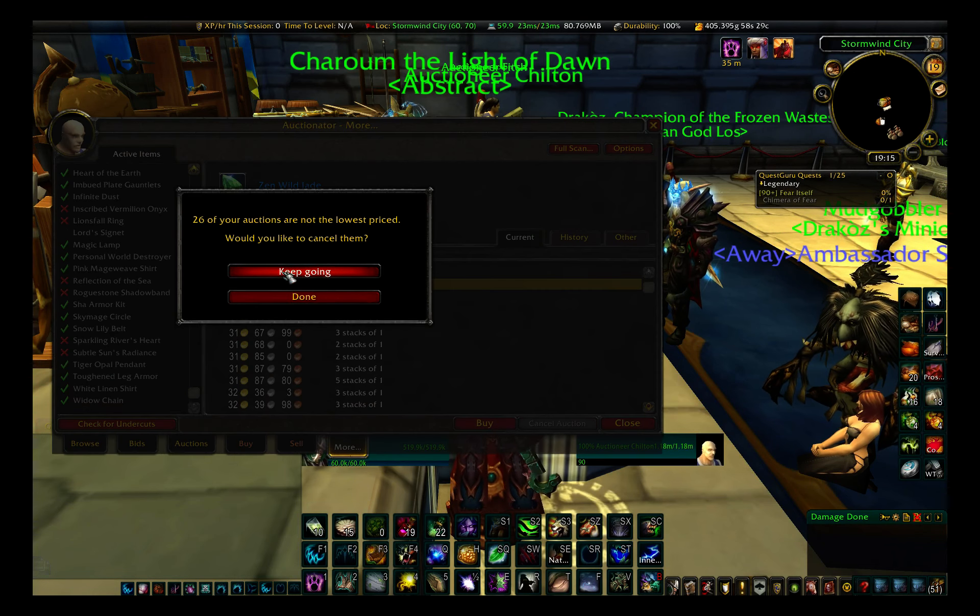The most profit I've made from leatherworking has come from making the Accelerated Heart of Magnificent Hide belt - the recipe is fairly easy to get, you can look it up on Wowhead. As an example, I have a Snow Lily belt on the auction house right now for almost 9,000 gold. The materials cost on my server was about 5,500 gold, and after the auction house cut once it sells I'll earn about 2,000 gold profit. I can sell one of these belts maybe every three or four days - sometimes slower, sometimes faster.